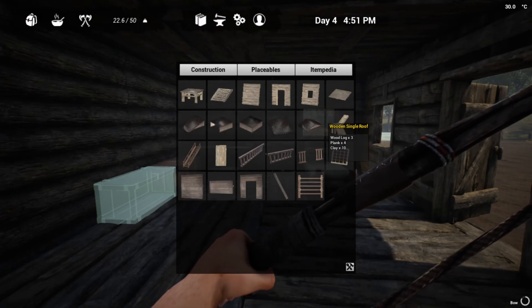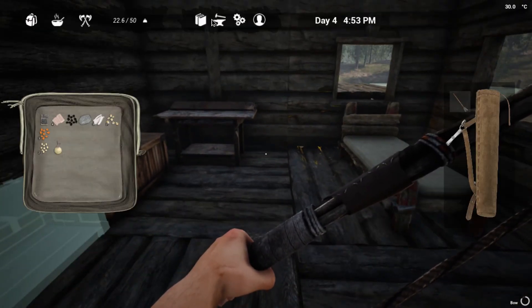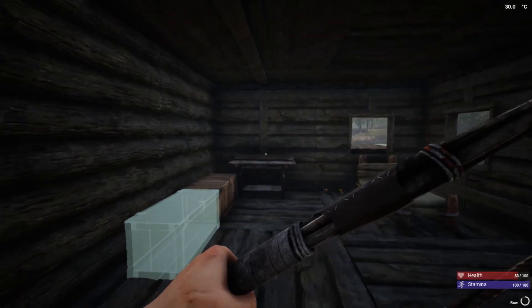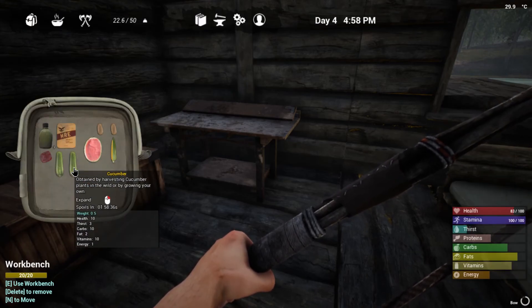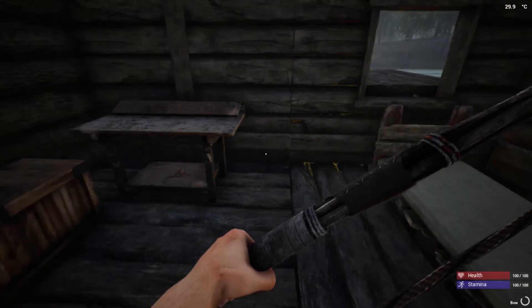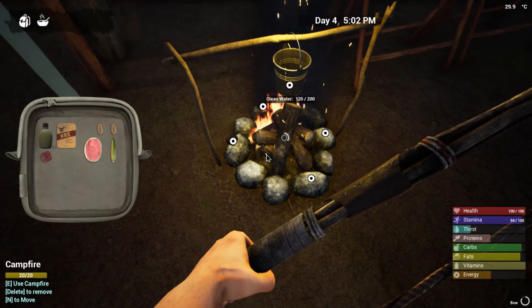Developers, I'd like a stairwell coming down this way and that way if possible — they're not going to see this video but you never know. Because this takes up a lot of room. That would be nice so I can access the stairwell going up this way. I ate but I didn't get any health back. It looks like I just got to eat more. Thirst is getting up there — this thirst is going to be a problem.